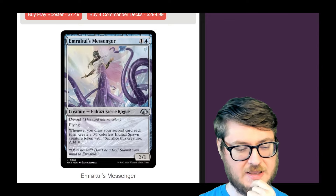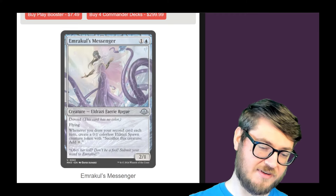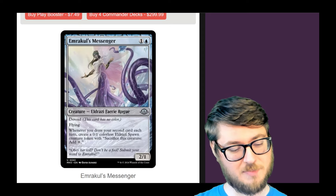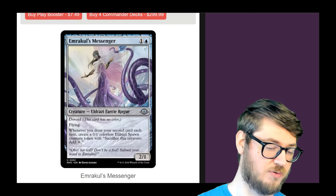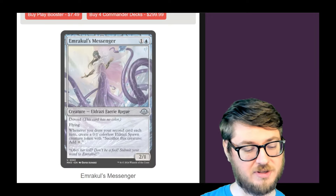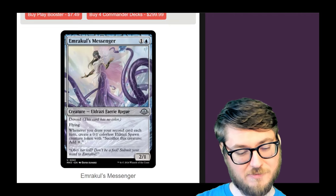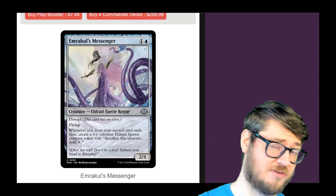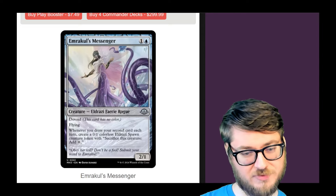It's a unique uncommon with Devoid and Flying. Whenever you draw your second card each turn, you create an Eldrazi spawn. This has been a fun little archetype lately — something happening on the second card you draw, making a body that also ramps you. This is particularly strong because you could use those tokens to fuel casting cantrips on other people's turns, so you could continuously get that trigger over and over again. I think this card is way better than people think at first glance. When you can give yourself mana to cast more spells, that even triggers things as well, because there are a bunch of cards in Magic that trigger whenever you cast a second spell. This also enables those strategies.